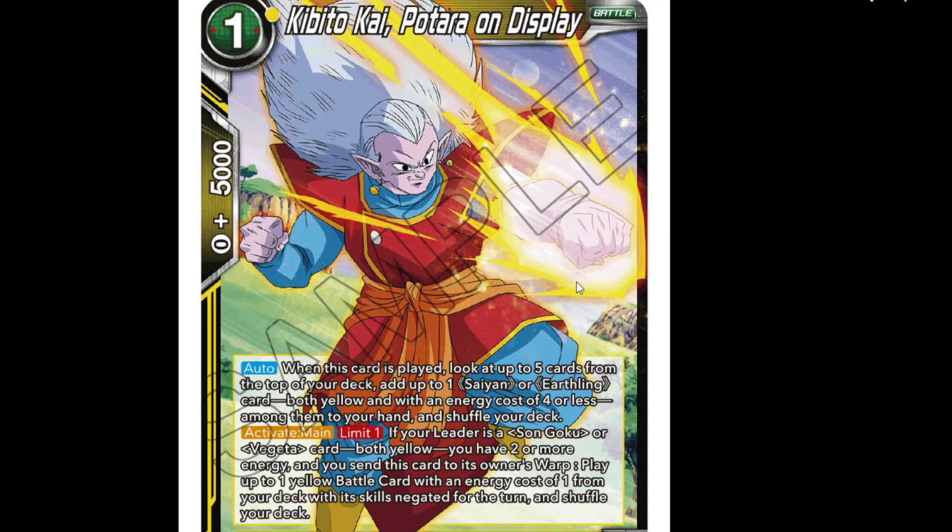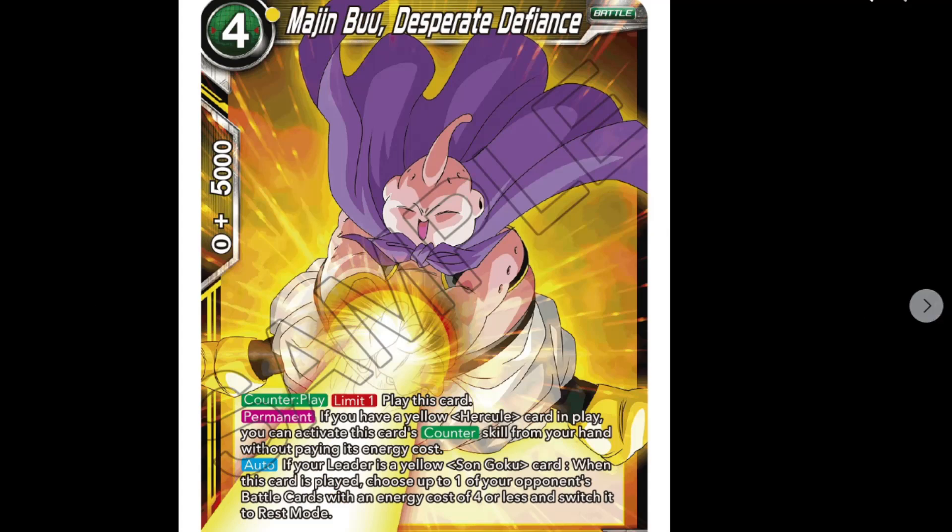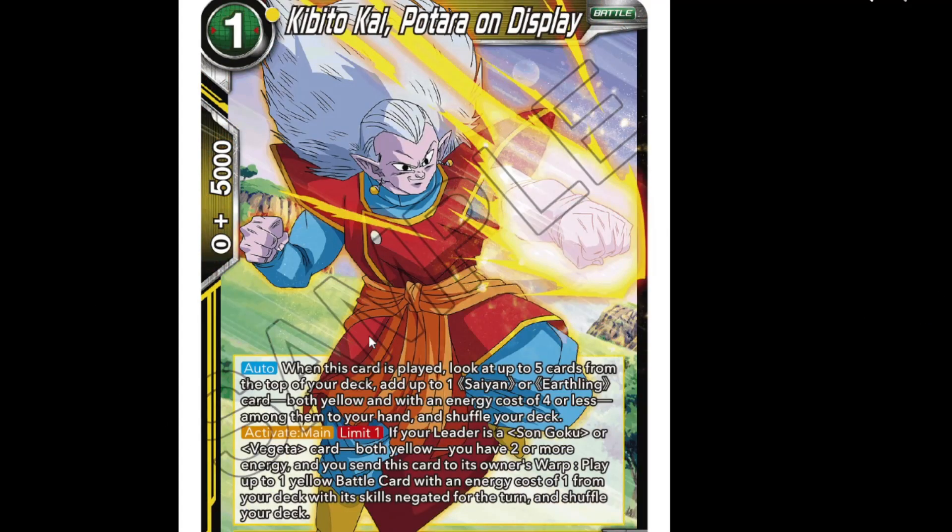Kibito Kai Potara on Display - one cost, 4k power. Auto when played: look at the top five cards of your deck, add up to one Saiyan or Earthling card with yellow energy cost of four or less to your hand, shuffle the rest. That searches pretty much every card in the deck apart from the SS3 Goku and the Vegito eight-cost. Activate main limit one: if your leader is Son Goku or Vegeta both yellow, have two or more energy, send this to its owner's warp and play up to one yellow battle card with energy cost one from your deck with skills negated - shuffle your deck.